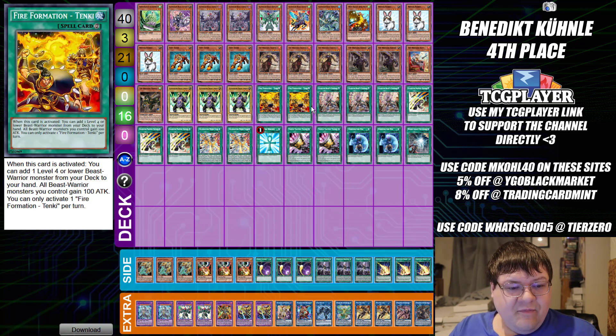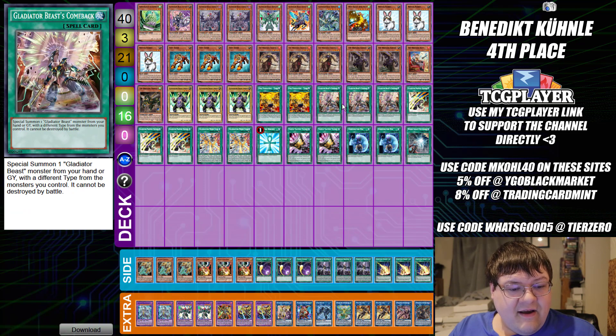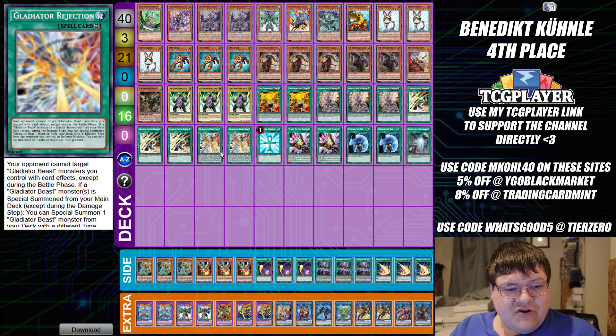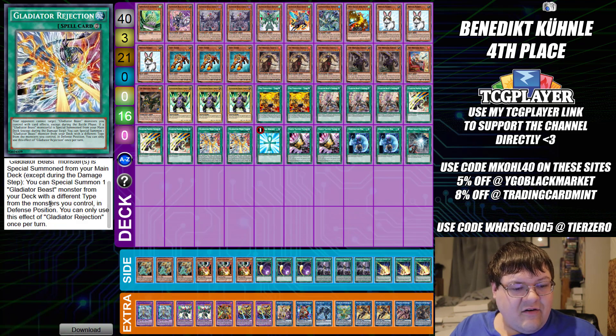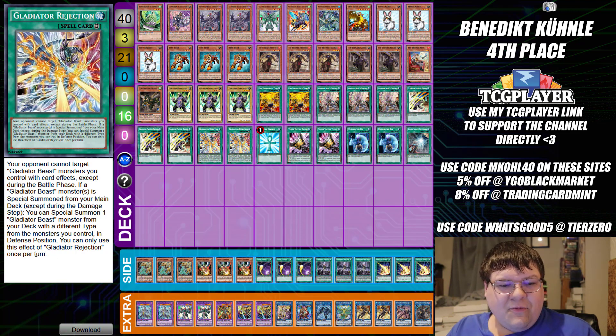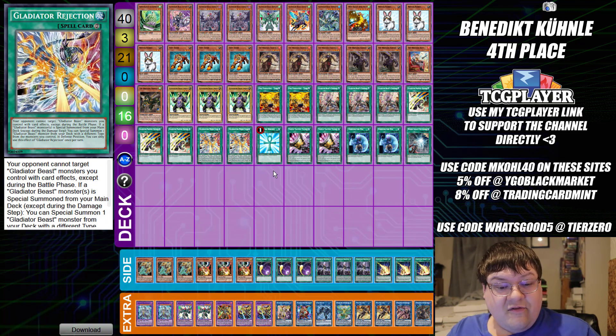For spells, we only have two Tenki, which is fine. Triple copies of Gladiator Beast Comeback, which special summons a Gladiator Beast Monster from your hand or graveyard in defense position with a different type from the monsters you control. Triple copies of Proving Ground, our old searcher. Two copies of Gladiator Beast's Respite, so your opponent cannot target Gladiator Beast monsters you control with card effects except during the battle phase. When a Gladiator Beast monster is special summoned from your main deck, except during the damage step, special summon one Gladiator Beast monster from your deck with a different type — a great extender plus protection during main phase one.